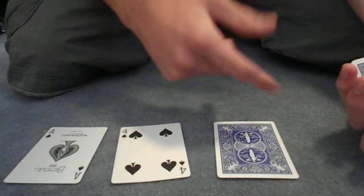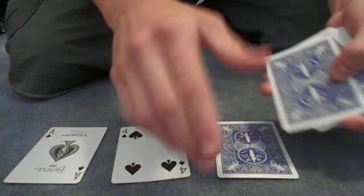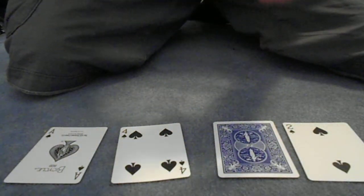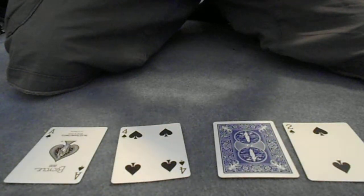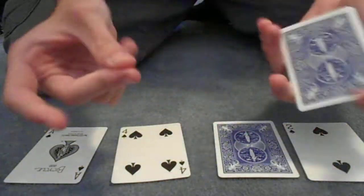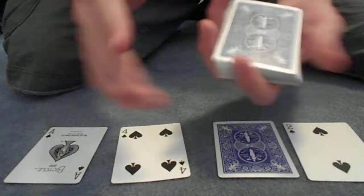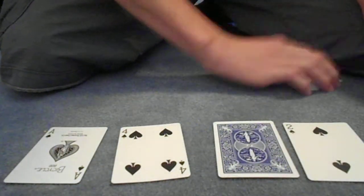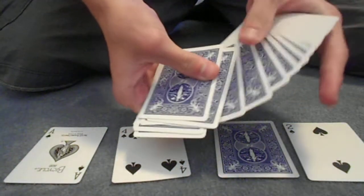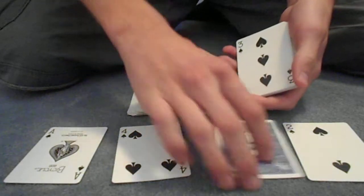We chose to get rid of the 3, so we're not going to flip over the 3 or anything. Now I'm going to put this 2 in the second position, go like that, and there is the 2. Now I'm going to give the deck a little shuffle and cut the cards. Remember how we got rid of the 3? If I go like this and spread the deck, I can show you guys right here that there is one card flipped over in the entire deck, and that card is the 3 of spades — the card that we got rid of — and this card right here is the 8 of hearts.